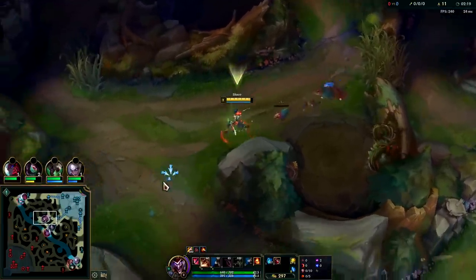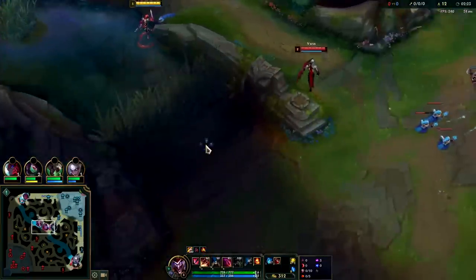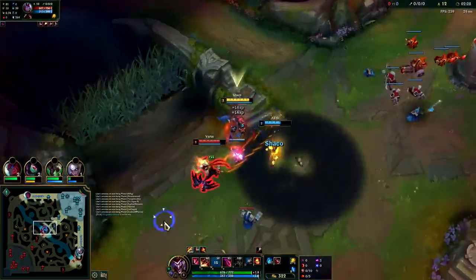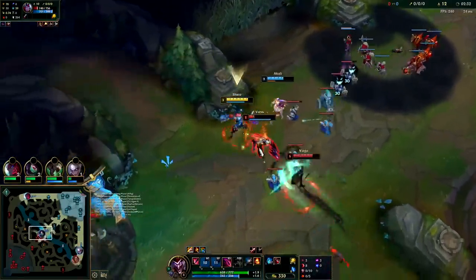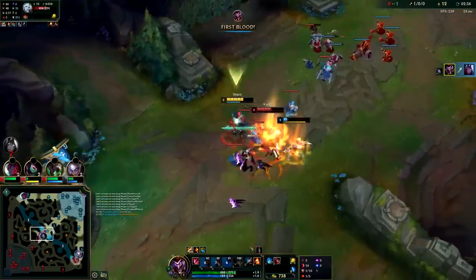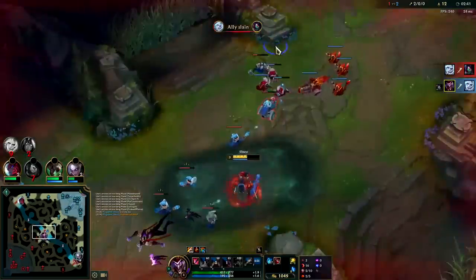We don't necessarily need blue buff, we're already full mana. This guy doesn't know we're here — I don't even have to use my dash to get to him. Just auto attack, auto attack, Q. Since we already came so deep behind him, there was no need to jump in with Q. We'll ignite this guy — down he goes. That is really big for us.